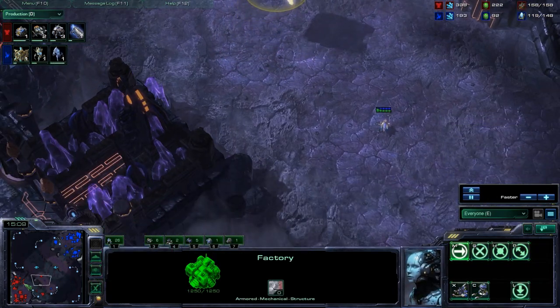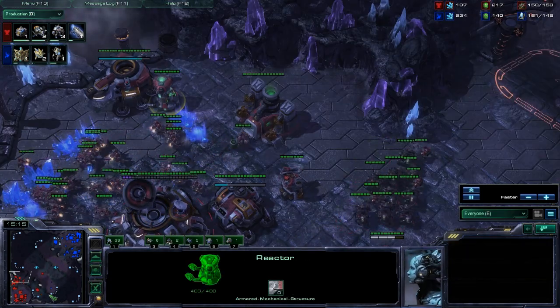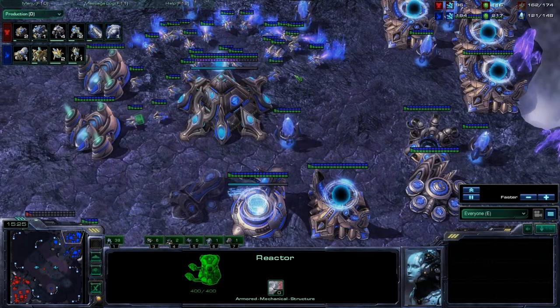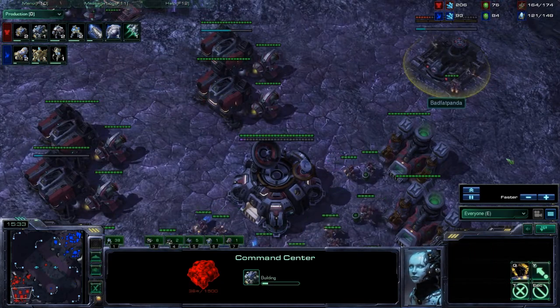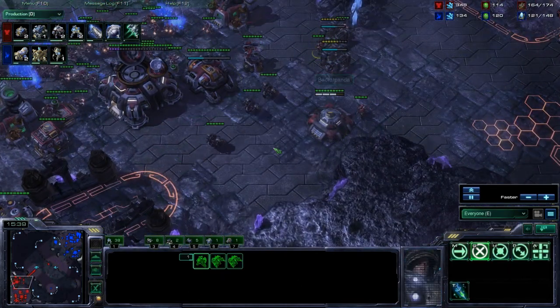I'm scouting with my Factory - I never use my Factory in TVP. If I'm up against some random one-base Protoss timing and I legitimately do not have time to swap my reactor onto my Starport, I will make reactor Hellions out of there just to get some more units out. But that's really all the wisdom I can share on that.